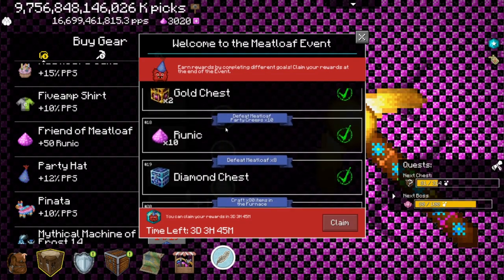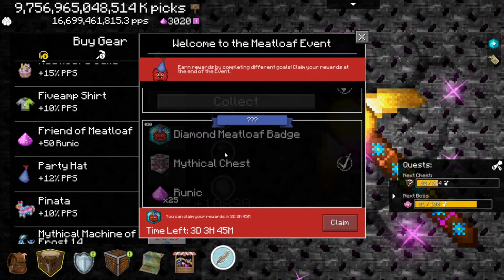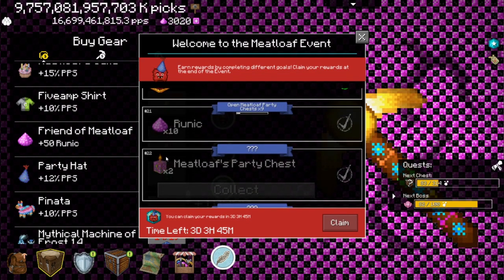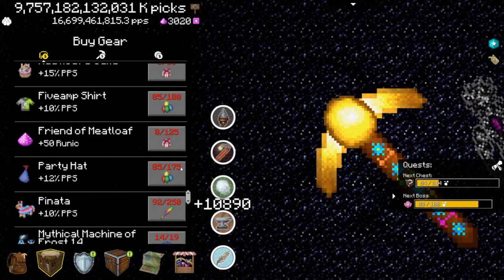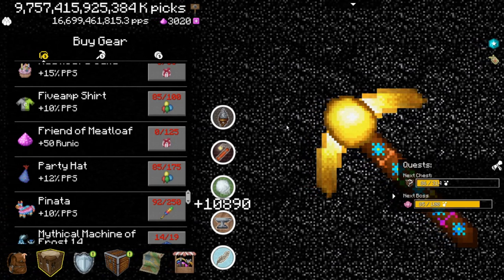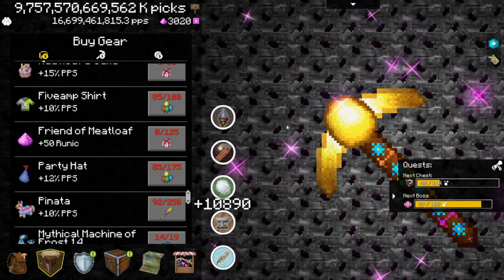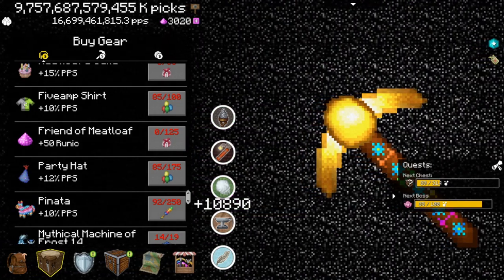Quest 17 I stopped at yesterday, so that's good. I definitely managed to get it to the last one this event. I try to get the event quests, but it's not my focus - I focus on the event items because you can buy them multiple times. You should first focus on 'friend of meatloaf' because of the achievement and the pickaxe. And by the side, do the quests - but it's not your main activity in this event. So definitely don't focus on the quests unless you already have everything bought.